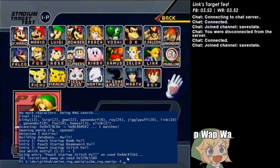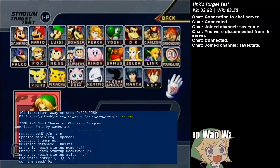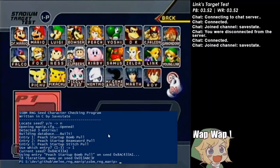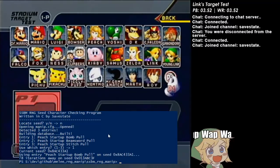Luckily this gives us the seed we're currently on. We can just give it the seed and see how close a bomb is. 78 — okay, perfect. You're going to have to bear with me while I count through this. Every time you roll a character on the CSS it advances the RNG twice, and if you hit the random button in the name tag menu it rolls it once — that's what you do if there's an odd number of iterations out.